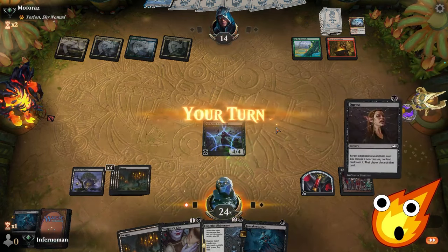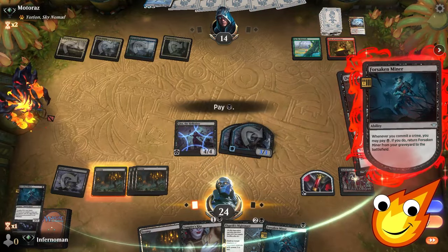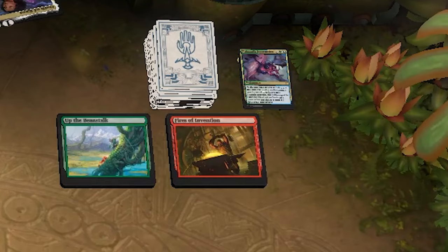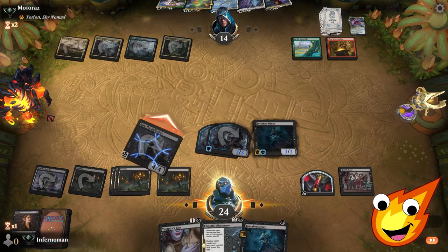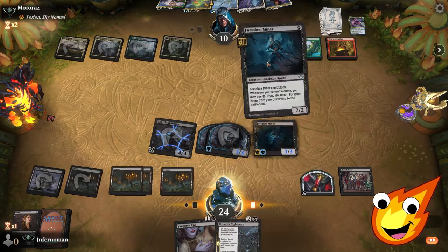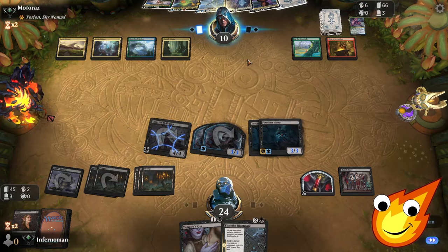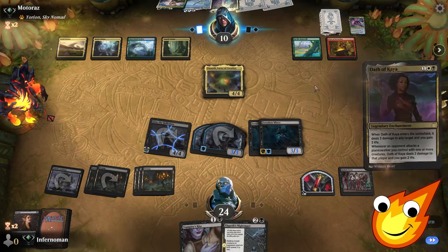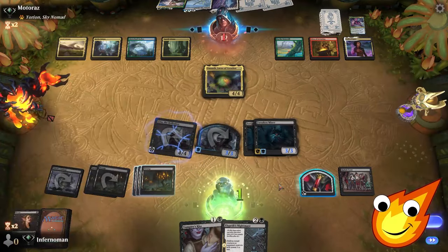With Gisa surviving, the fun begins. We use Duress to peek at their hand and bring back our Miner, discarding Etchings of the Chosen. We put down a swamp and swing with Gisa, dropping them to 10. We put the Miner back down — even if they use Skyclave Apparition on us, we can keep committing crimes with Elspeth's Nightmare and Vampire's Kiss.